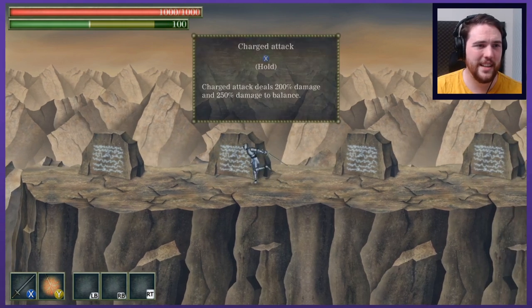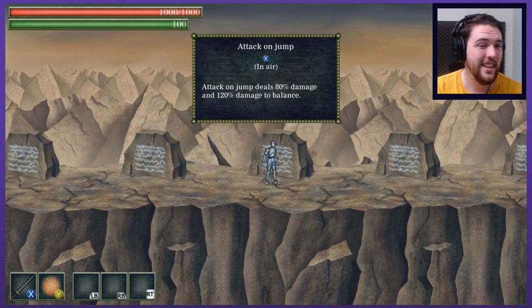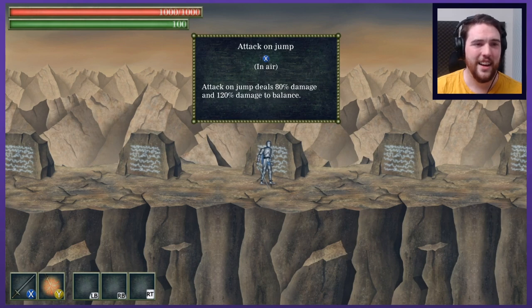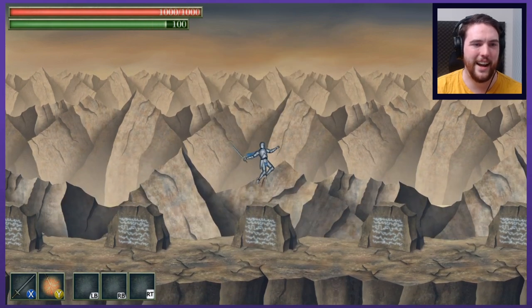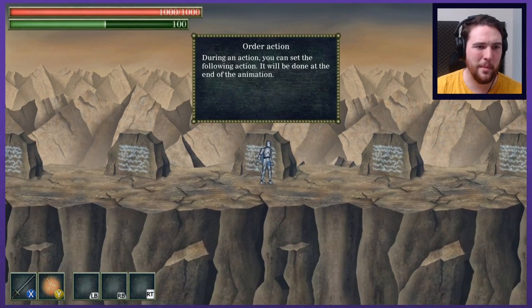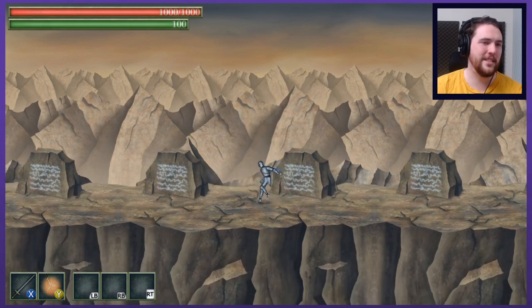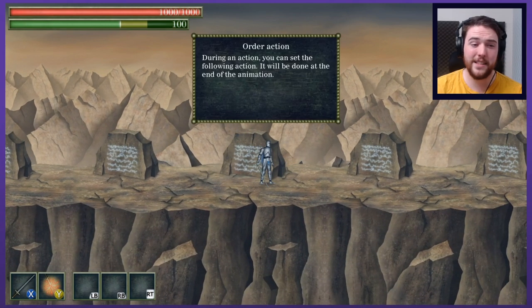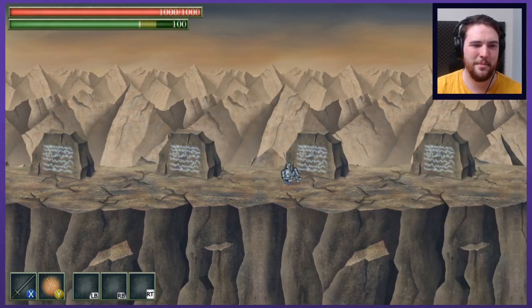Charged attack does 200% damage and 250% damage to balance — not entirely clear. Air attacks kind of hold you in the air a little bit. You can freeze yourself the tiniest bit and almost get a second jump out of it. During an action, you can set the following action and it will be done at the end of the animation. So if I hit X-X-X or X-jump, yeah, it totally queues it up. That's really interesting — it provides some really interesting opportunities to mess around with things.